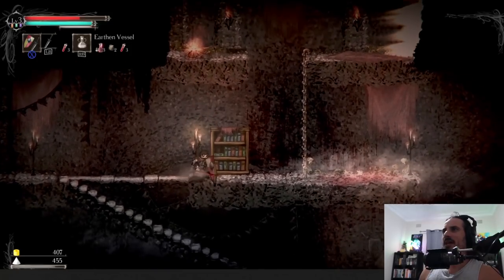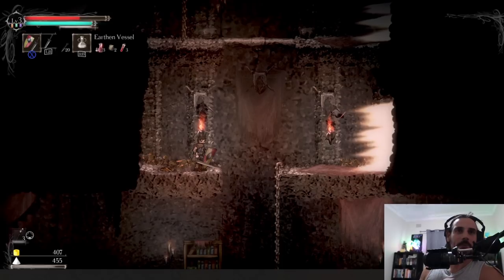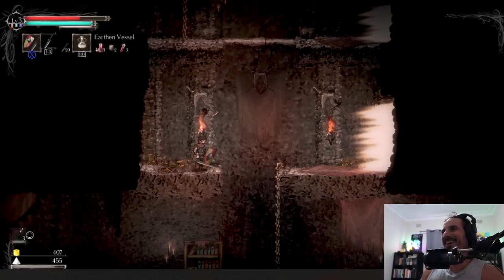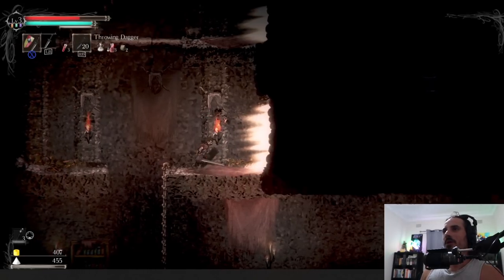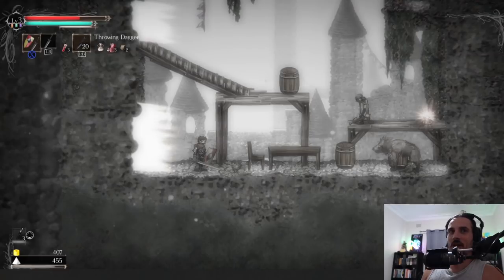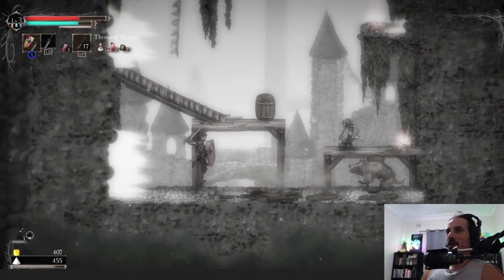I picked up a torch and throwing daggers. Typically, anytime they give you something to throw it's because you're going to need it. These enemies probably have a raycast coming out of their eyes and when I get close enough it'll detect me. The throwing definitely helps — he can't get up! That guy hits hard. What is that? A bell?